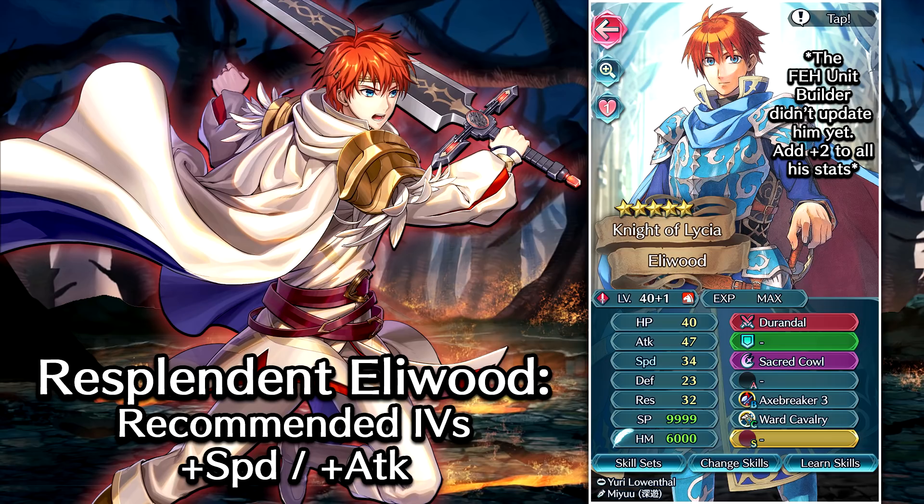For recommended IVs, go for either plus speed or plus attack — either one is gonna work just fine on this guy. I should mention I'm doing this video before the Feh unit builder has actually updated, so we're not being shown Resplendent Eliwood's full stats. He's gonna have basically plus 2 to everything you see there. So he's actually at 42 HP, 49 attack, 36 speed, 25 defense, and 34 res with 1 merge and plus speed IVs. Keep that in mind.